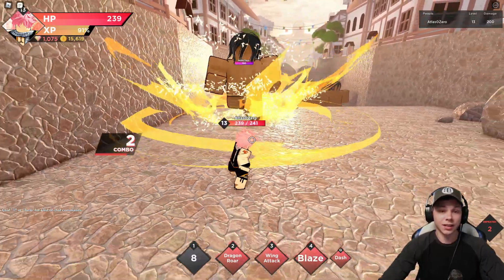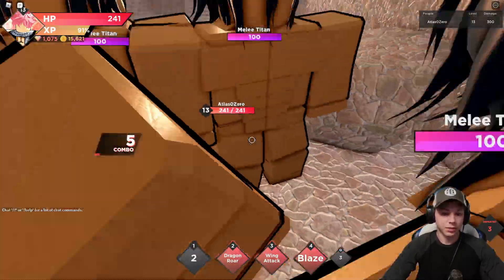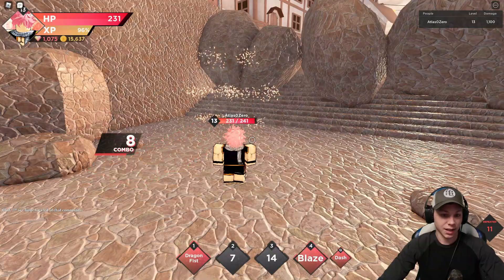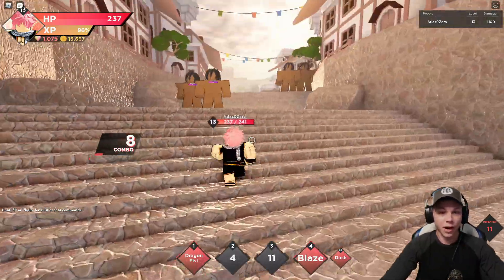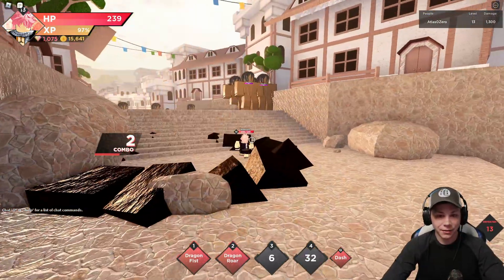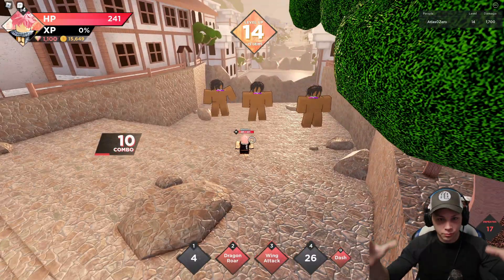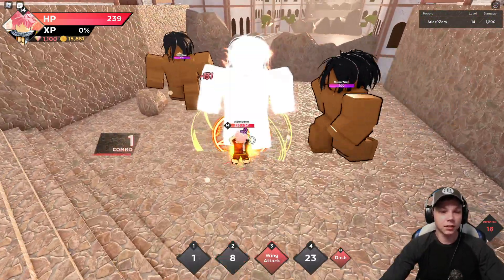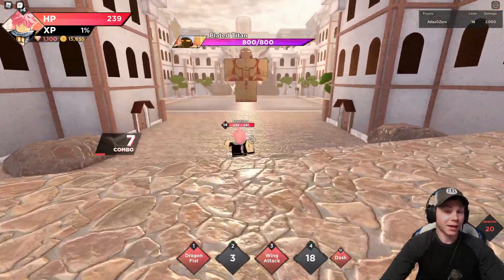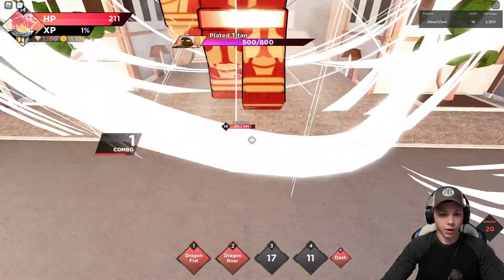Alright, I'm playing as Natsu - he's actually better than Goku in this game even though he costs 300 gems versus Goku's 50. Enemies go down fast. Natsu has good semi-AOE attacks that hit right in front of him. He's also got his own spirit bomb type move - a dragon fist with AOE to it. Got to level 14. XP is shown as a percentage rather than a traditional bar filling up.